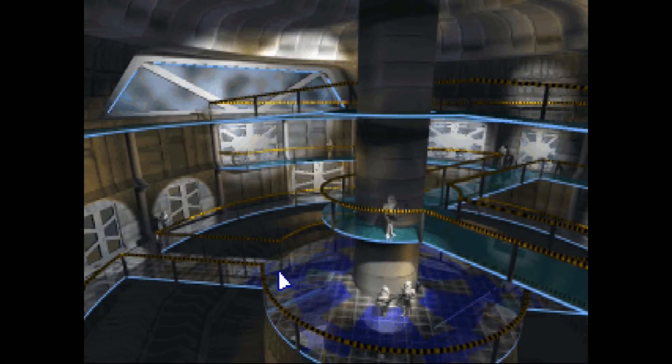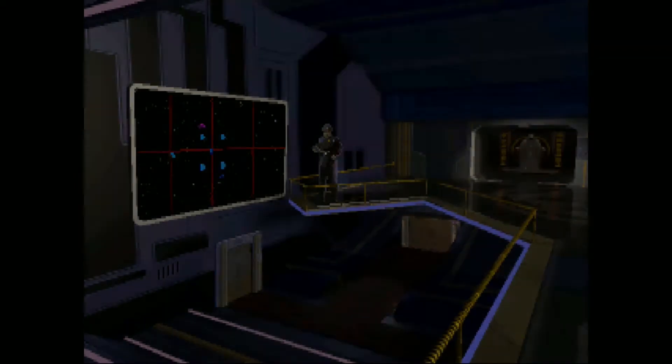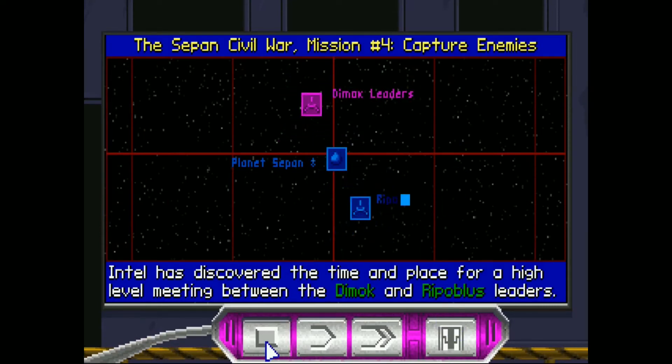Hello everybody, Mobius1 here doing episode 26 of Star Wars TIE Fighter. We're going to continue once again Battle 2, the Sepin Civil War. This is Mission 4, Capture Enemies.